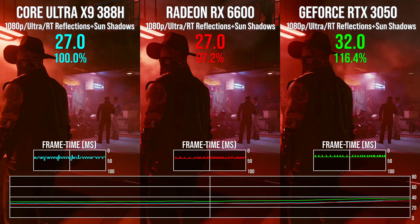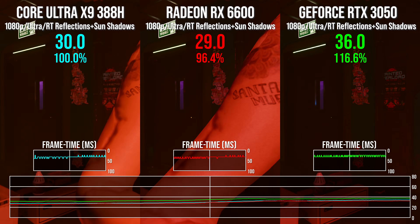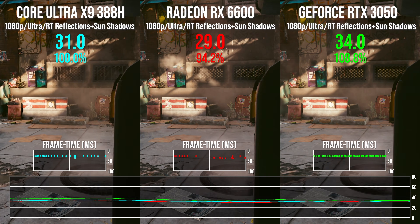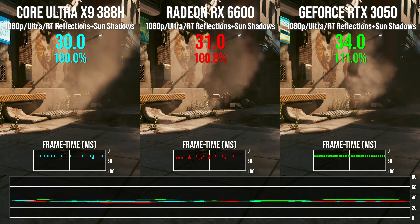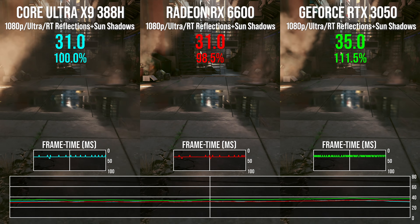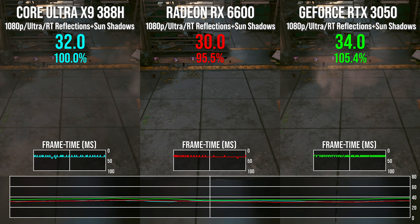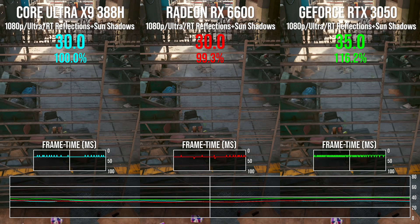Cyberpunk, native resolution 1080p, ultra settings, with RT reflections and sun shadows added. Very interesting results here: the RX 6600 is basically neck and neck with Panther Lake. The RTX 3050 is faster, but only 14% faster, which isn't exactly a game-changing enhancement.